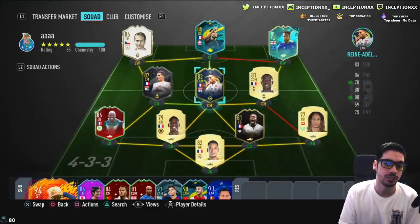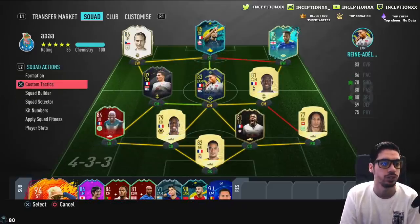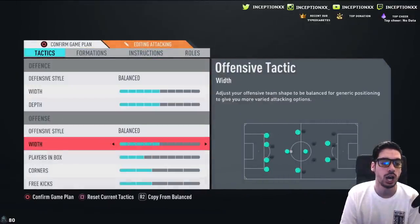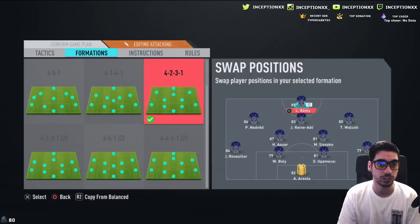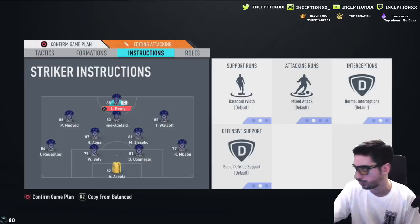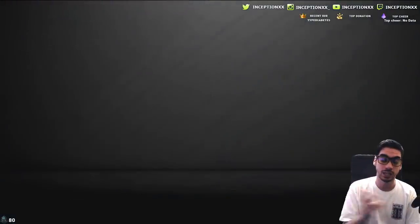It's always important to have good attackers in a 4-2-3-1 setup or whatever formation you use. We're going to use this card in a fun concept squad, nothing too serious — just to get 100 chemistry with low-player reviews. He'll play as striker in the 4-2-3-1 alongside Nedvěd in the middle, Theo Walcott on the side, and Alves. Loïc Rémy's instructions are set to 'balanced' so we can see what his in-game characteristics are really like.